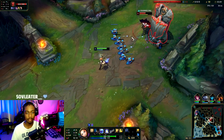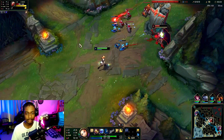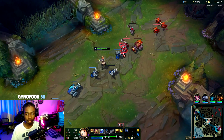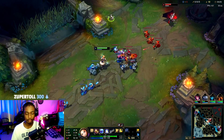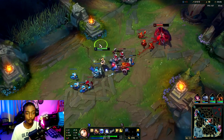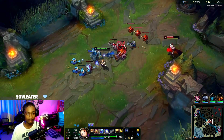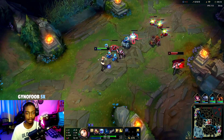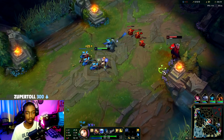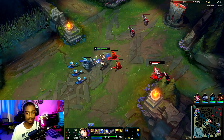He doesn't have Q up so we go for it. Once you get two points into your E it actually does a decent amount of damage, so that's just one thing to note. Your first back, if you don't have a lot of gold, is always going to be kind of awkward — usually people get the Dark Seal or Doran's Ring. We're going for Mejai's so we're getting a Lost Chapter. Make sure we don't miss out on the cannon.